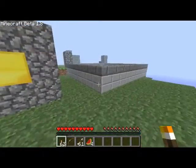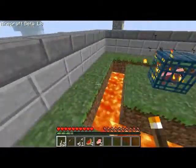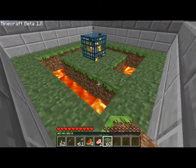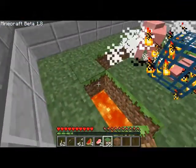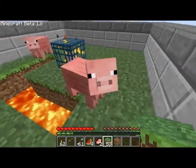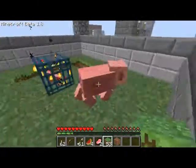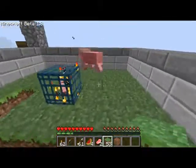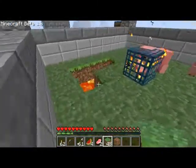I'll run to my pig pen. The pigs' snouts are now 3D — they actually stick out. Another neat thing: when I attack a pig, it starts running from me. That way I can try to drive it into the lava. I'll close it off and show you some of the new fighting mechanics.